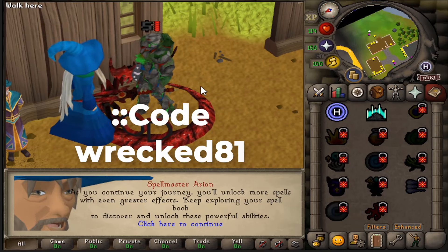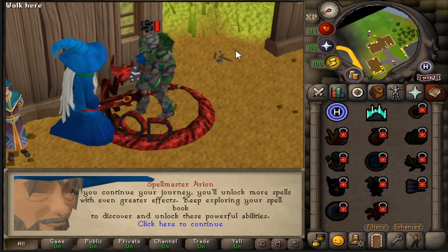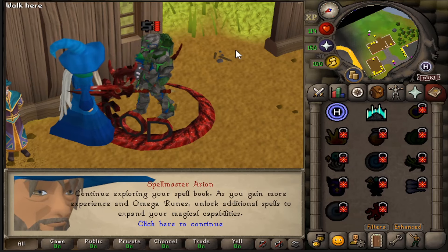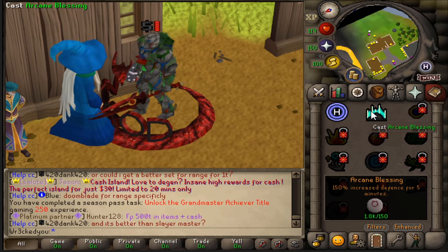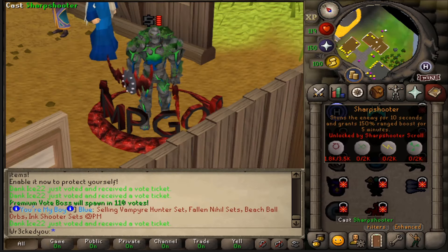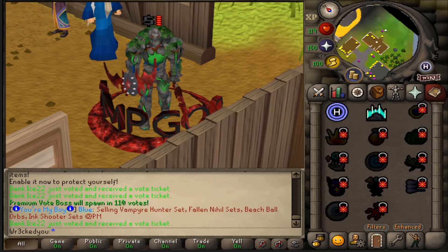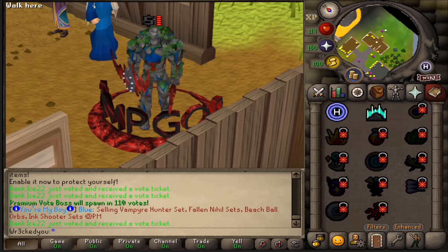The buff you've received will help you in combat or other activities. As you continue your journey, you'll unlock more spells with even greater effects. Keep exploring your spellbook to discover and unlock these powerful abilities, and Omega Runes unlock additional spells to expand your magical capabilities. That's so sick, guys. Now we already have our first one here with the increase to our defense. Base spells are unlocked by using the scroll, and once you get these scrolls, you'll be able to get the enhanced versions by using the spell multiple different times — it'll level up as you use it.